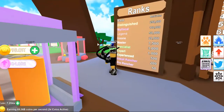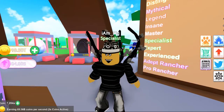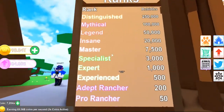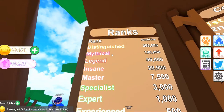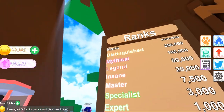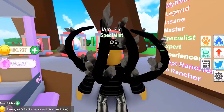The next thing they added was a ranking system. You can see the specialist icon over my head — that's my rank. When you start in Pet Ranch you get ranks like Pro Rancher and Adept Rancher at 200 rebirths experience, and so on. For the very best pet ranchers, there's the Distinguished rank at 250,000 rebirths — I don't think I'll ever reach that.